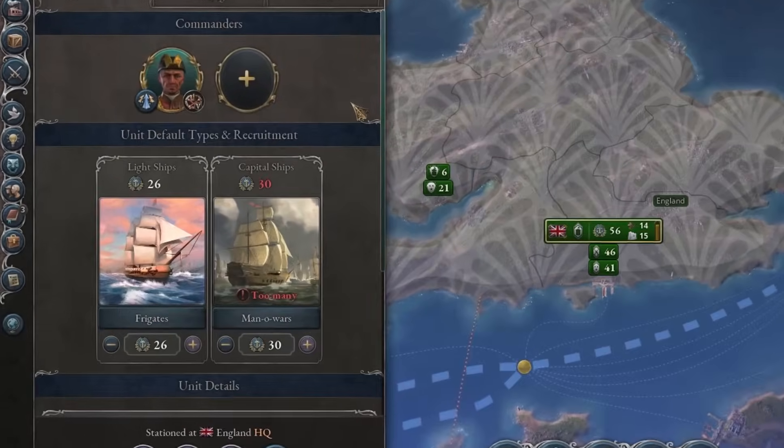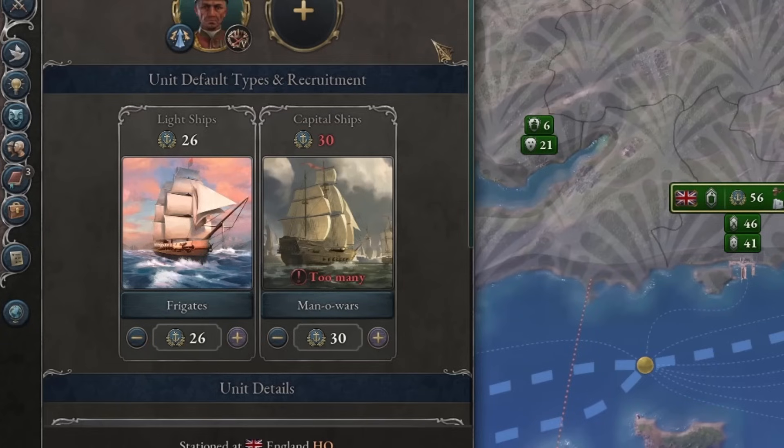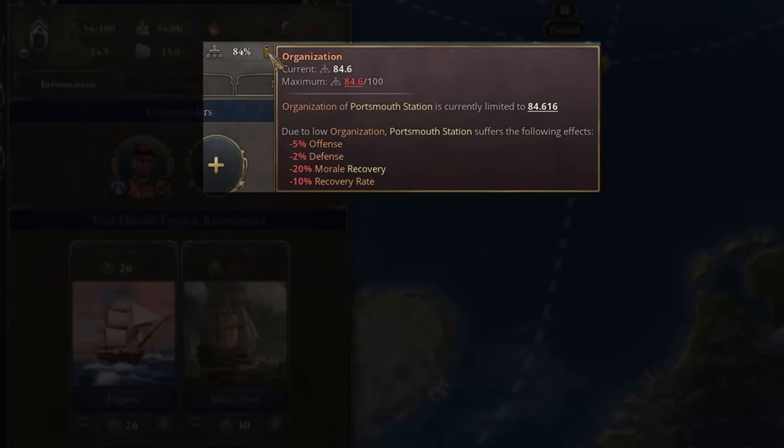You do have two types of units: the lightships and the capital ships. In order to have an effective fleet, it's vital that you have enough lightships to cover your capital ships. Otherwise, you will have penalties applied to your organization.